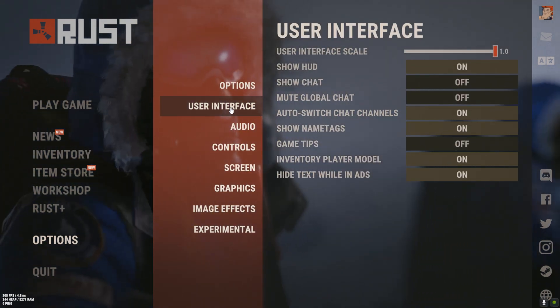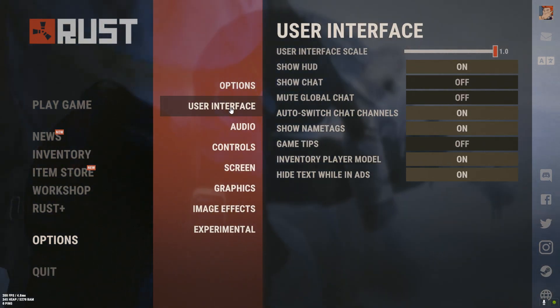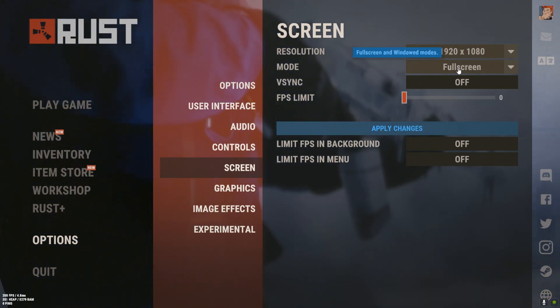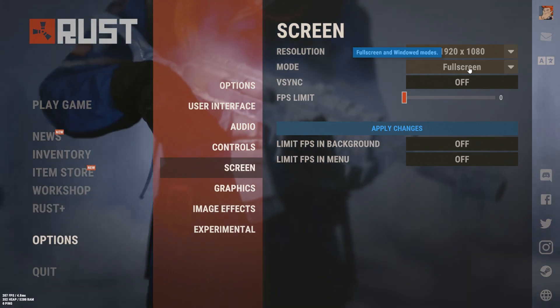User interface is a little offshoot that's not really going to affect your gameplay — these are mine, again completely preferential. I would always recommend playing in full screen; I generally get the best FPS while playing in full screen.